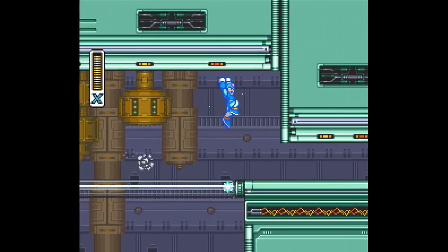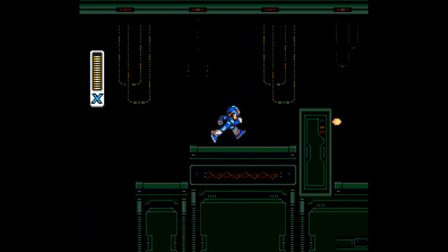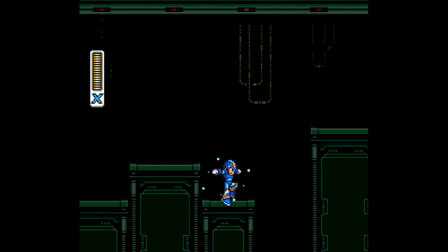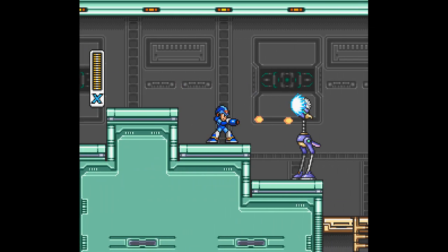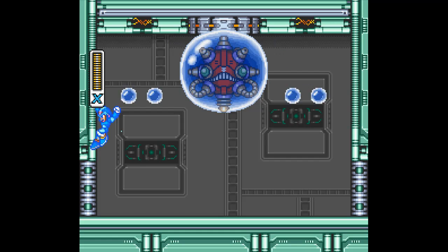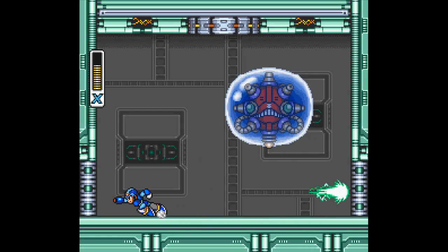We're getting close. This section of the level is in a blackout since this Maverick controls electricity — they black it out to confuse you on where his hideout is. Here's the mid-level boss, he's really annoying and really hard. It's just the water he puts on the ground, and then if he touches you, you lose so much life.